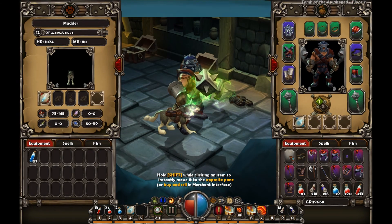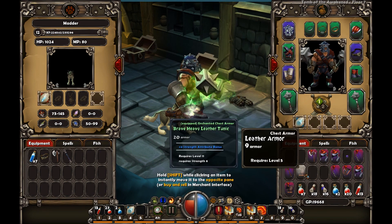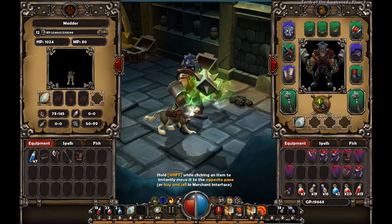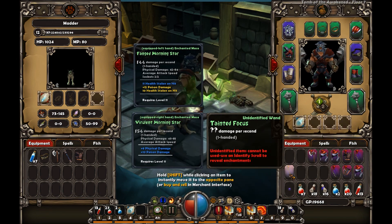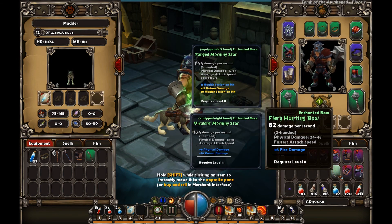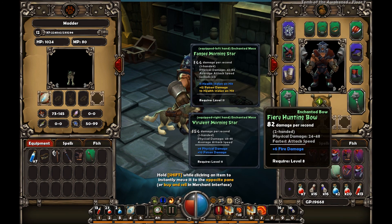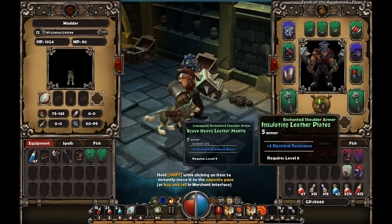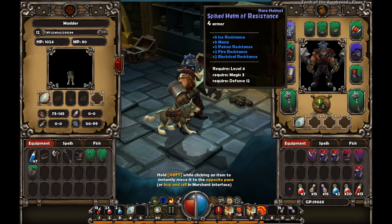Crappy mana potions go to the dog. Crappy belt goes to the dog. Crappy axe goes to the dog. Crappy staff. Crappy armor. I will keep this gem for future use. I will identify some stuff. I like the knockback on my bow. Insulating leather plates - sockets. I have sockets in my thing that I forgot about.